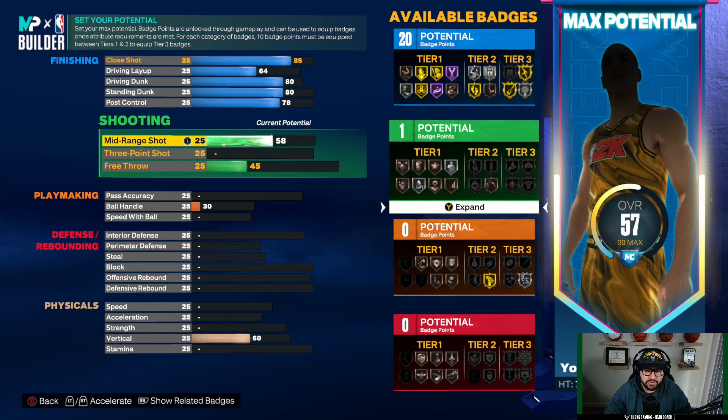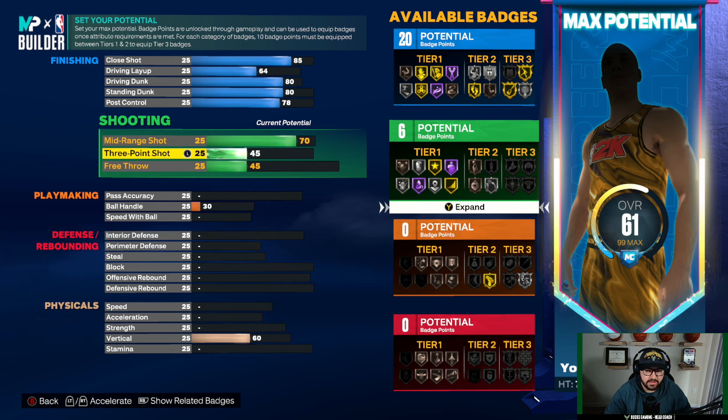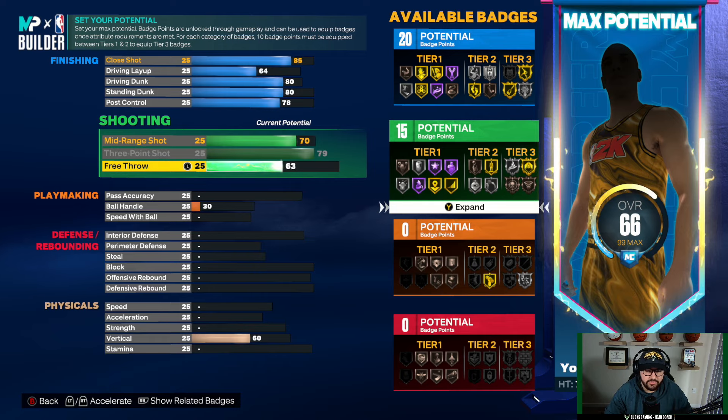For shooting attributes, we're going to go mid-range to 71, three-pointer to 79, and free throw to 65.